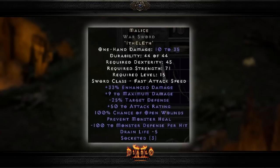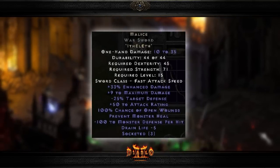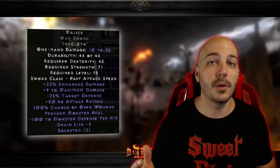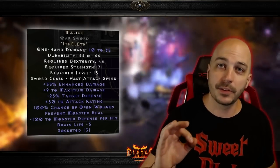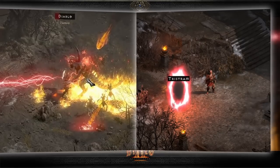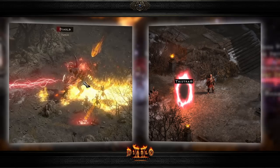This rune word will give you 33% enhanced damage, 9 to max damage, minus 25% to monster's defense, and 52 to attack rating — both of those last two making you strike the monster even more often. And importantly, there's a 100% chance of open wounds. That last stat gives this item actually a late game use as well. If you're doing the uber runs or fighting D-Clone, this 100% chance of open wounds will cause monsters to no longer heal.